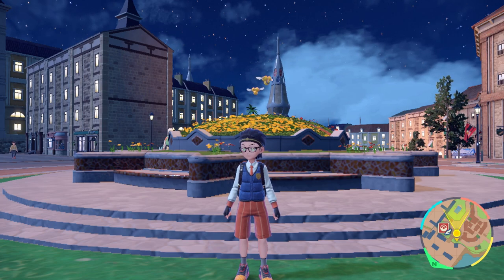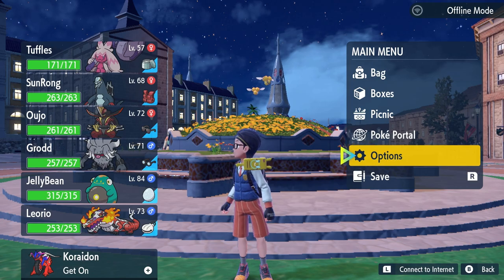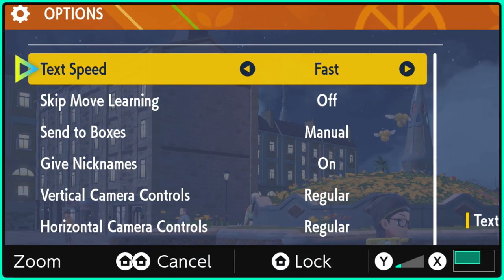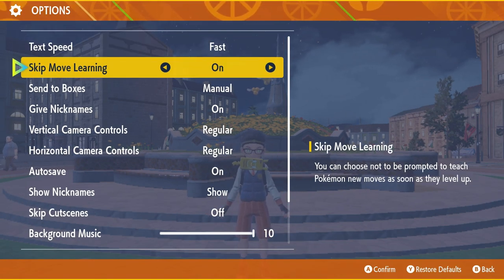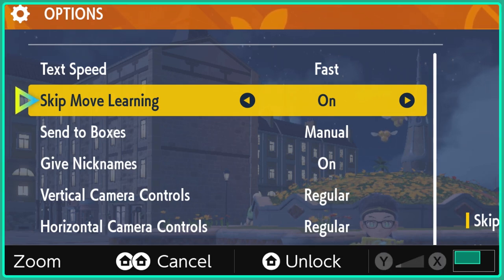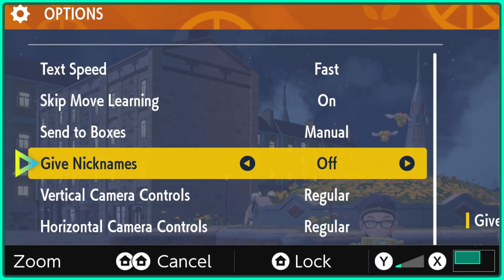The next thing is turning your text speed to fast. A lot of us are fast readers or simply don't care about the dialogue, so turning it to fast will allow you to get through the game even faster. The next thing is turning off nicknames. Every time you catch a Pokemon it's going to ask you if you want to set a nickname, and by turning it off you'll be able to skip this and save a lot of time. Don't worry, you can go back into your Pokemon summary and change your nickname at any time.